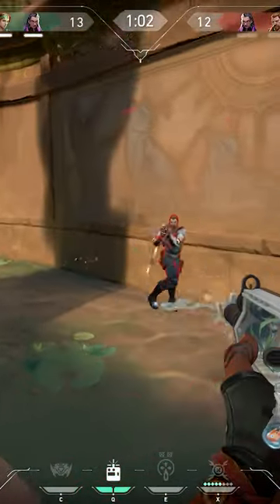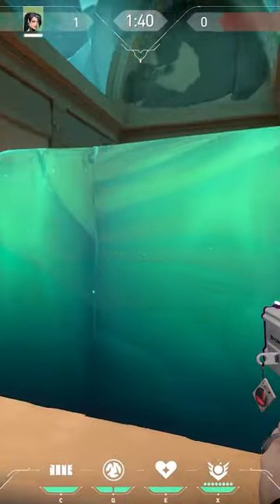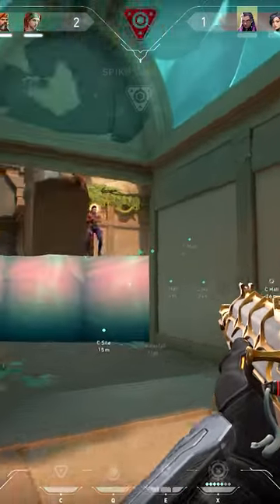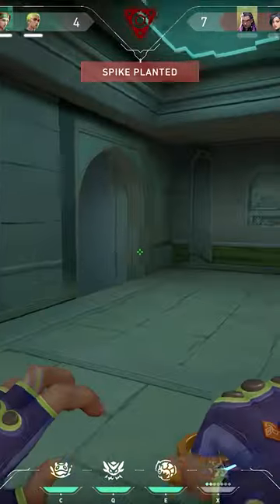Stop doing this on Lotus. A lot of people struggle with retaking Seaside — it often gets smoked or walled, making it very hard to retake. When retaking C, almost everybody goes either through waterfall or CT spawn. Stop doing that.